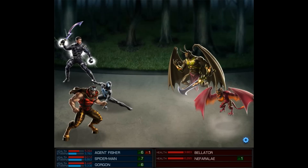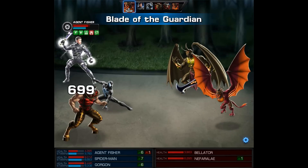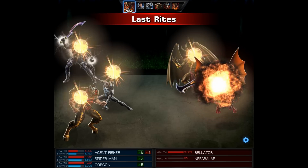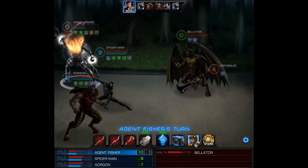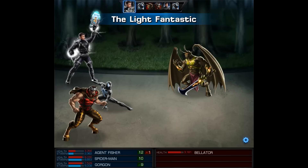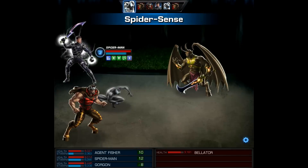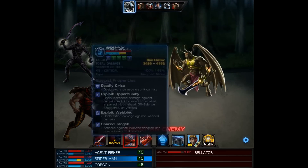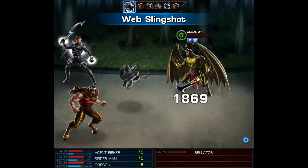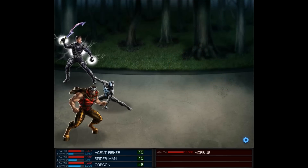Moving on to the second wave, it's going to be against 2 demons, so it should be relatively easy. First, the flyer uses a fireball and takes a Blade of the Guardian counter, which causes him to explode. Next up, I can use the Light Fantastic - let's go ahead and get our health back and clear our debuffs. Then with Spidey, I'll use Spider Sense followed by his level 6. This can do a ton of damage as you see, and it easily takes out the demon.